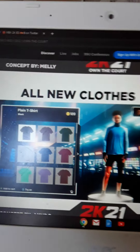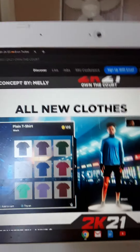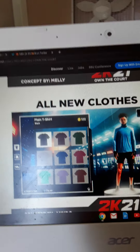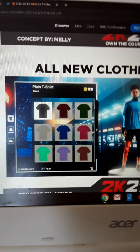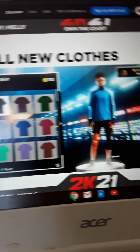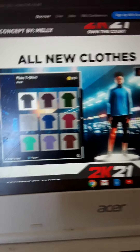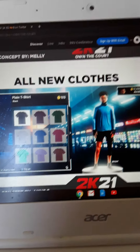All new clothes. Personalize your MyPlayer with the latest clothes at the MyPark Fashion Shop. It looks like they're going to change the name of the shop from Swags to the Fashion Shop. If you notice, it costs less than it regularly would. And finally, 2K brought plain t-shirts — so now you can get just plain t-shirts. I'm going to get a lot of VC and buy a lot of plain t-shirts to wear around the neighborhood. That's it for you guys — I hope you enjoyed this video. Subscribe to the channel. Peace.